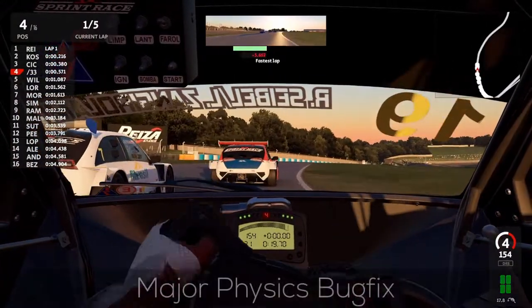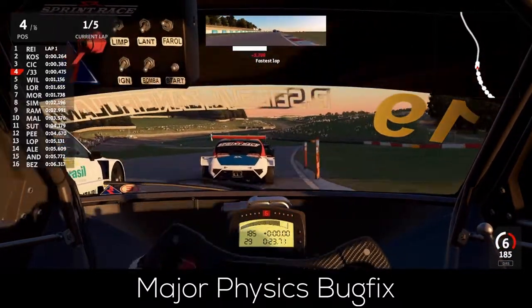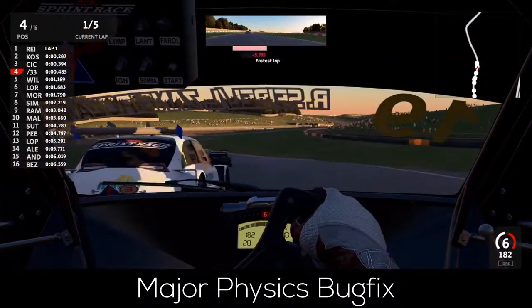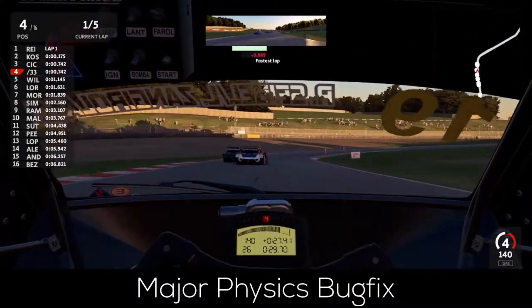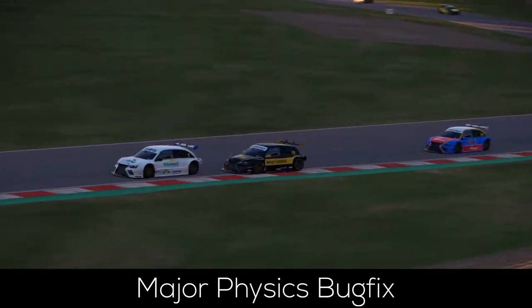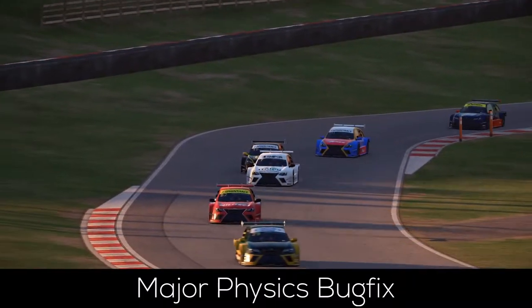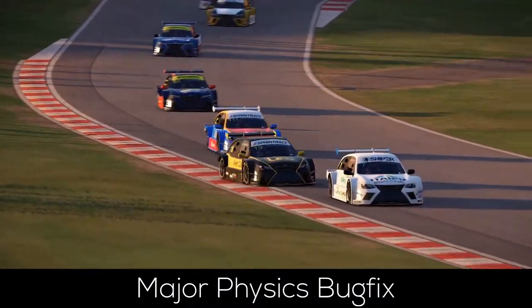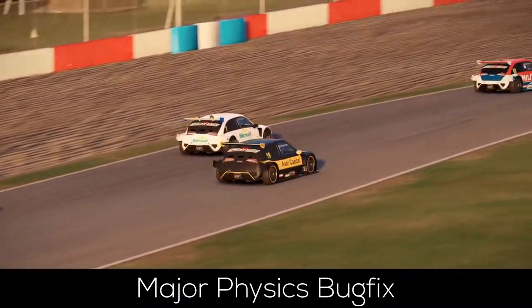Let's start with a major bug fix in the physics department. A lot of people who played Automobilista 2 in the first two weeks reported strange behaviors of their cars as well as inconsistent handling, while others experienced no problems at all. This caused Reiza to investigate, and they actually found a major mistake in the game: fast dampers were not properly disabled for cars which are not featuring 2-stage dampening.